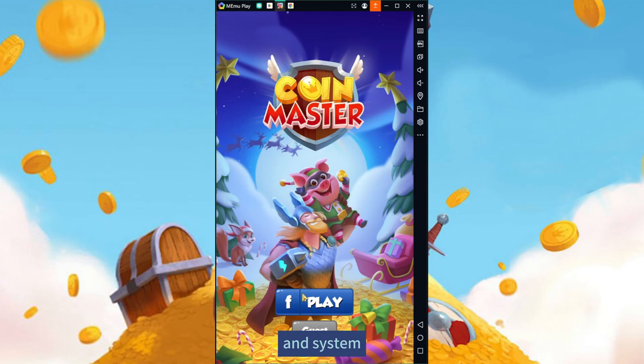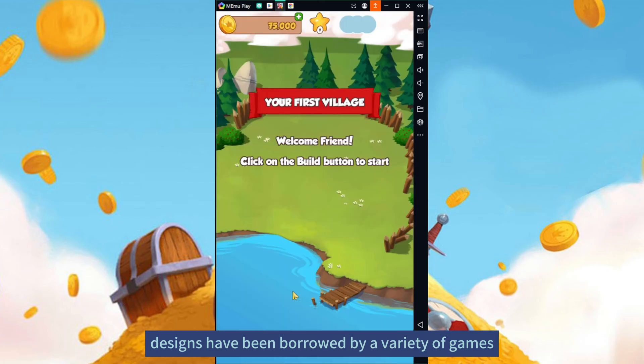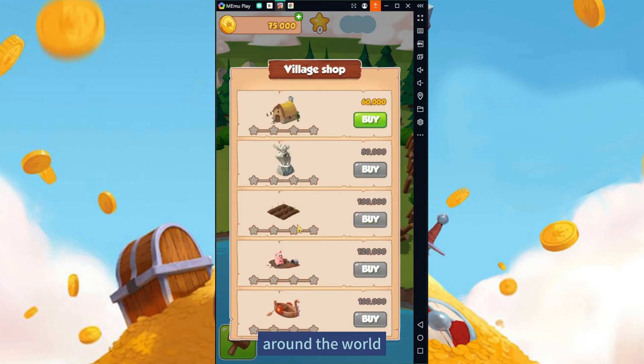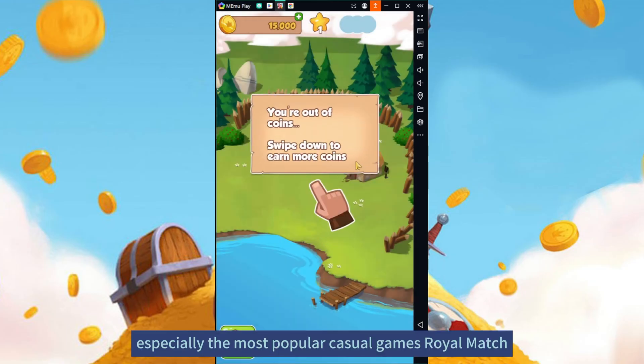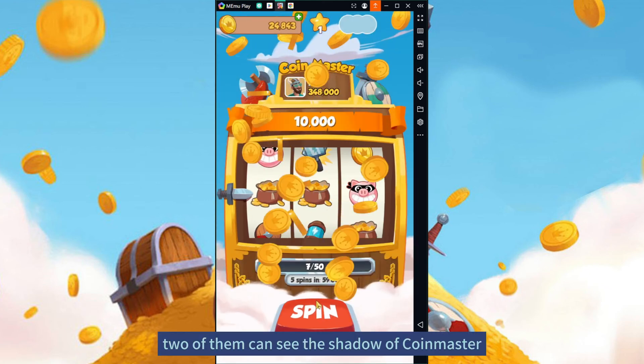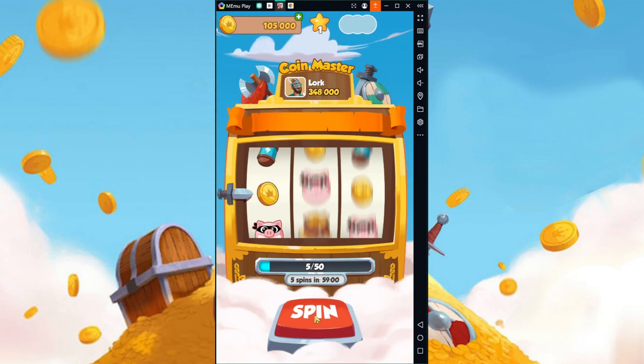Its various gameplay and system designs have been borrowed by a variety of games around the world, especially the most popular casual games Royal Match and Monopoly Go. Both of them can see the shadow of Coin Master.